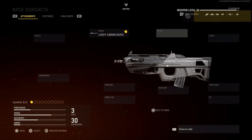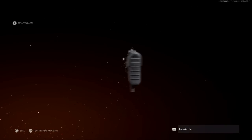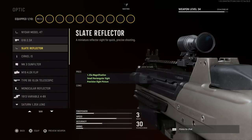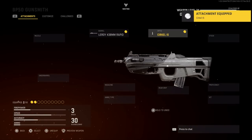For the optic, we're going to swap up the iron sights a little bit. The base iron sights are very clean and easy to use. I'm going with the Circle IS because it reminds me more of the Battlefield 3 and 4 iron sights — it gives that open back ring sight look.